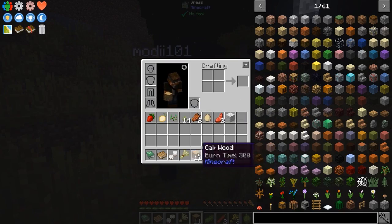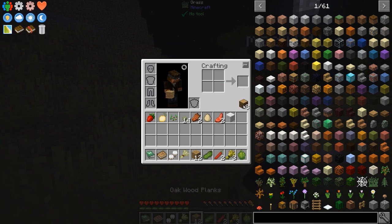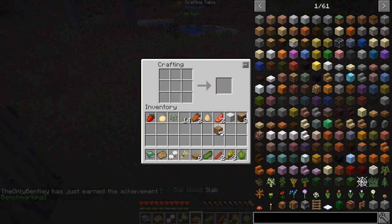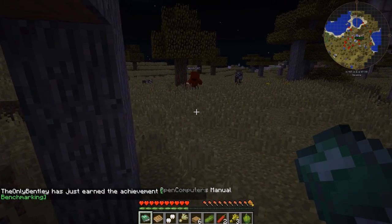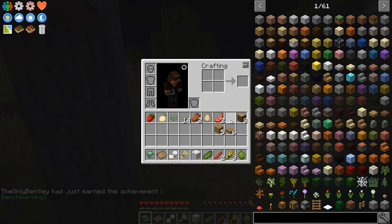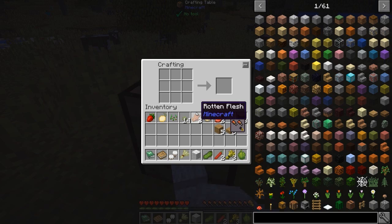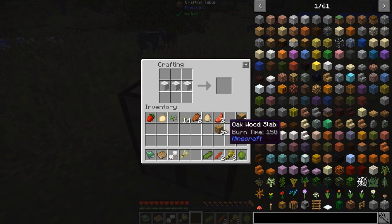We did do a stream of a pack called All the Mods. Hand me that. The wool? Yeah, but I only have enough for one bed. Exactly. We should have more sheep. I'm gonna punch a zombie. Why did I make slabs?